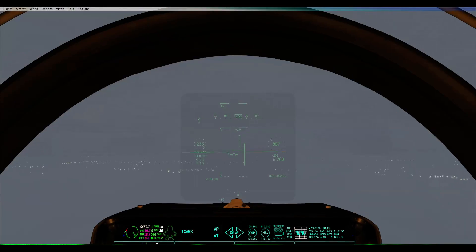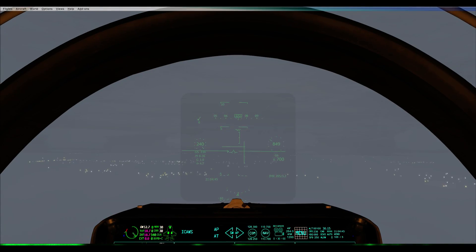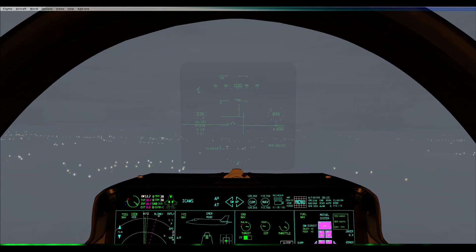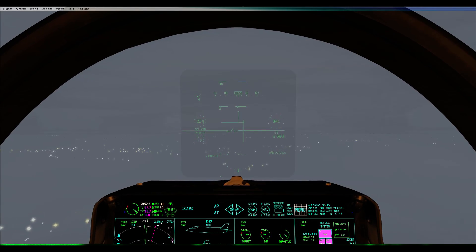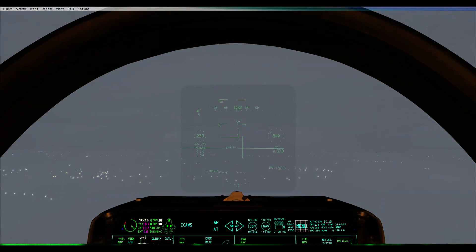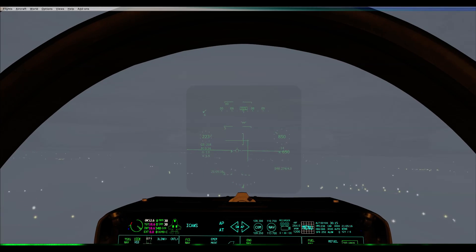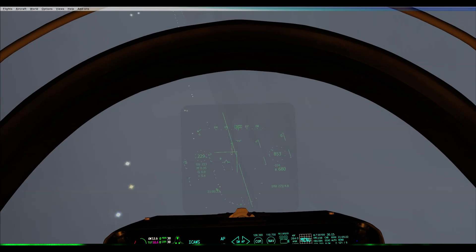Gears down. I'm at the holding point — is it clear for me to go? Yeah. I'll do a rolling start. Where's your position? Downwind currently. 4 miles. Heading 083. 5 miles finals. Cut. Rolling.